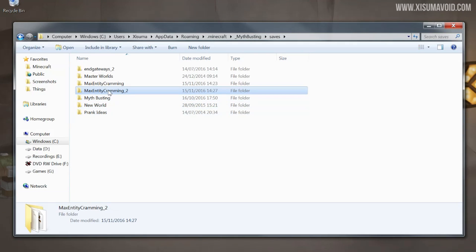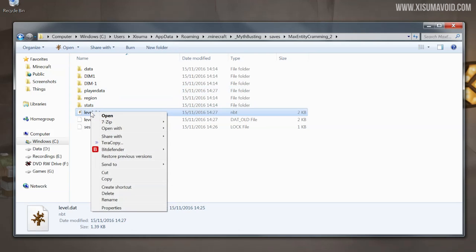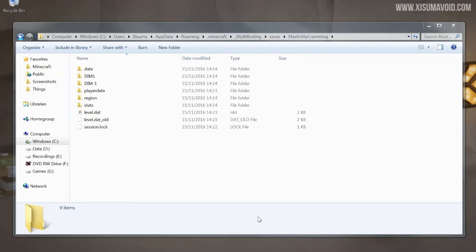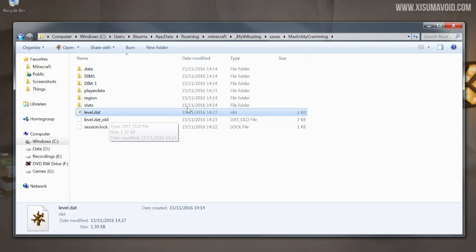So we're back in the saves folder. What we want to do is go into the world that we just played in and copy the level.dat file. Then we want to go into our original world and paste it there so it overwrites that level.dat. I get a little prompt on my screen, I click overwrite, and now it has successfully overwritten that file.